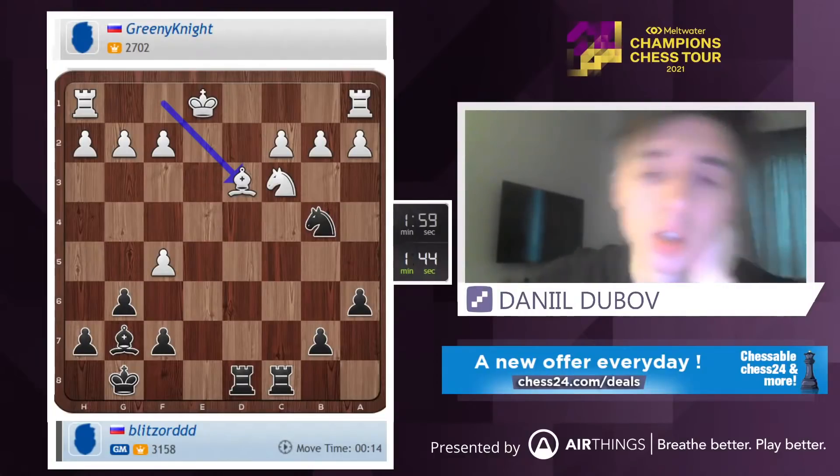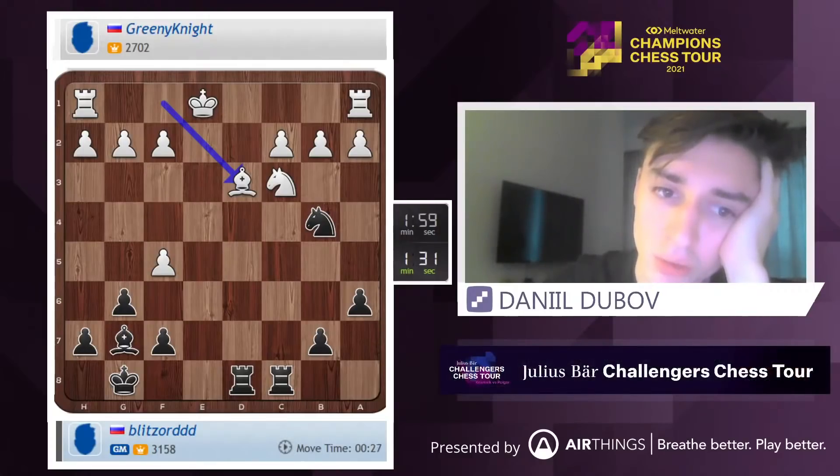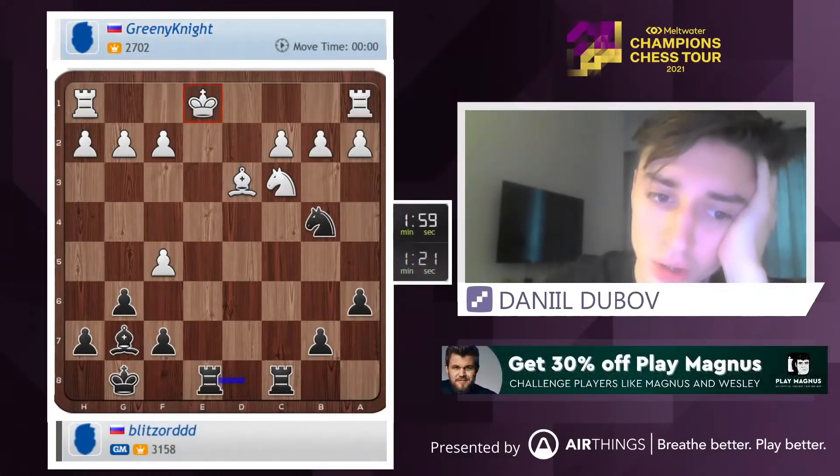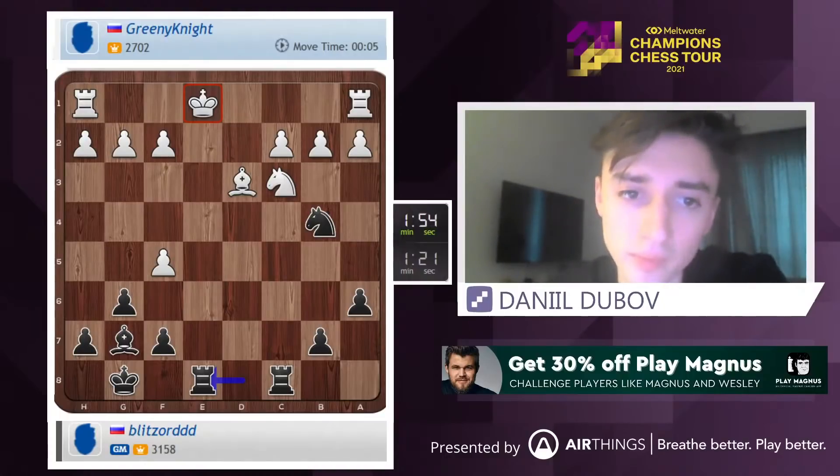Okay, we can play Rook takes c3, bc, Bishop c3 and Bishop a1. We can also play Bishop takes c3, bc, Rook takes c3, which is obviously rock solid. We can also play some Rook e8. Okay, let's not forget this is a no-increment game, so let's just do something.